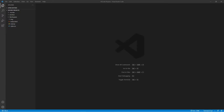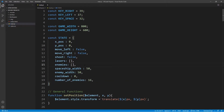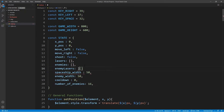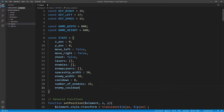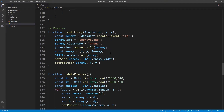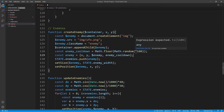The next thing we're going to do is allow the spaceships to fire lasers back at the player spaceship. In the constant state, we're going to begin by creating a new array called enemy_lasers, and all the lasers created by the enemies are going to be stored in this array. In addition to that, we're also going to create a cooldown which will delay the firing of bullets by the enemy spaceships. In the create_enemy function, we're going to add a cooldown to each individual enemy, similar to the one we added to the player spaceship.